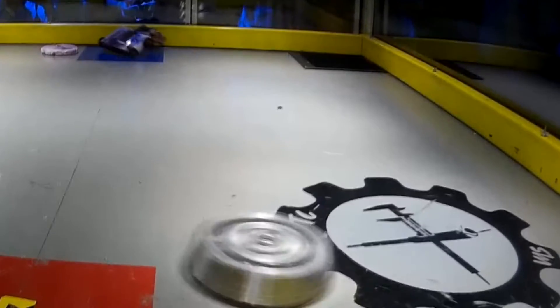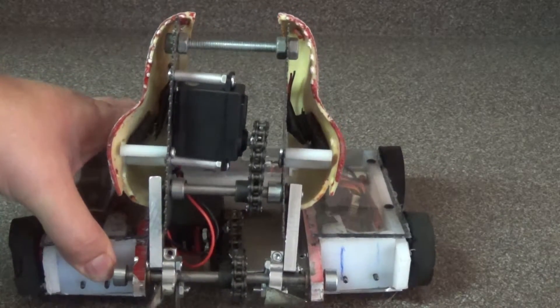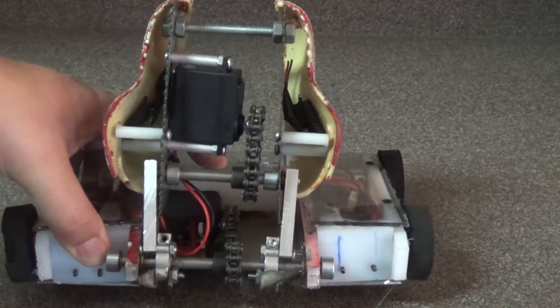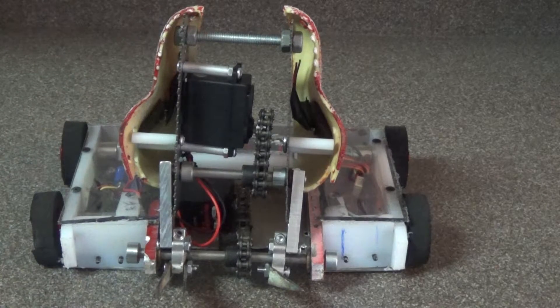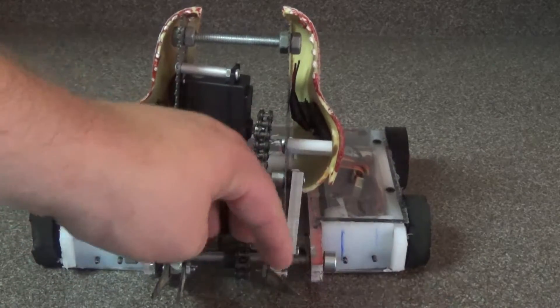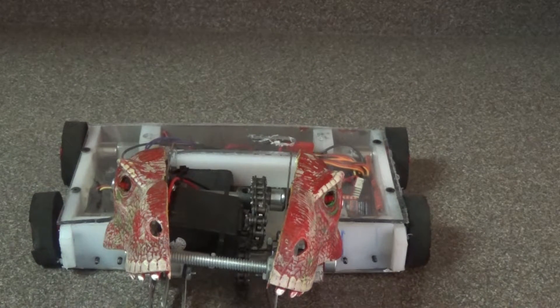I haven't torn Gorgor apart yet to see exactly what went wrong. I've noticed the jaw assembly inside the mouth is a little warped, and the lifting servo stopped working completely — not sure if it's broken or just wiring. I didn't have time to test it thoroughly because it requires disassembling too much of the robot, and I didn't want a half-complete robot with another match to go. I did lose one of the lower ramps but will replace those for the next version. One motor had a bent shaft I straightened out. That fight was a loss by knockout.